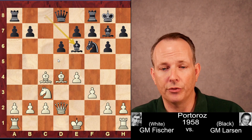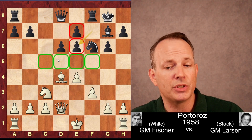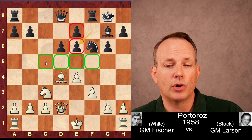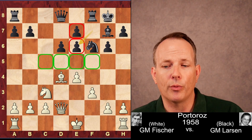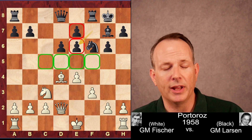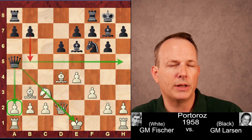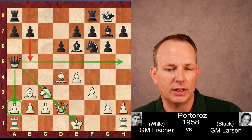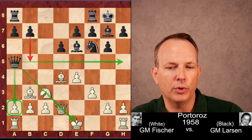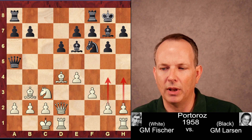We'll see how Fischer handles this. You can take on E6 — FE6 — and this is definitely playable for White, but Black has his trumps. In addition to the weak E6 square, he does control a lot of key squares on his own fourth rank. But Fischer just retreats the bishop back to B3. Bent Larsen plays Queen to A5. The queen does a lot of things on A5: puts pressure on the C3 knight against the king, hits A2, can come to the king's side, supports a B5 advance — a strong move. Fischer castles long, ready now to advance his kingside pawns to attack Black's king.